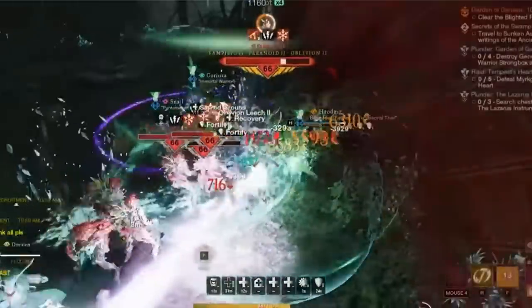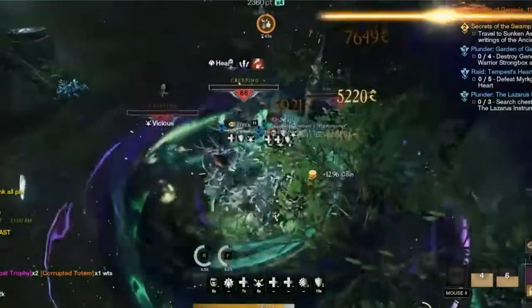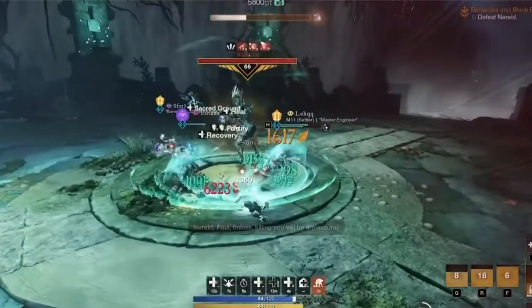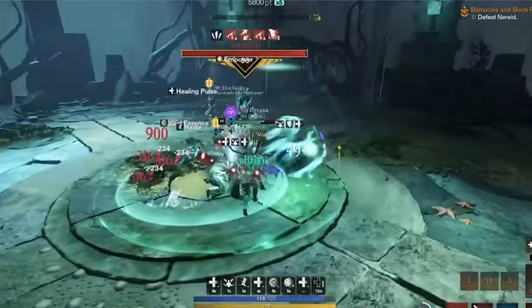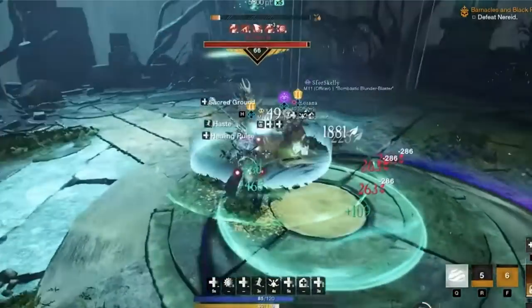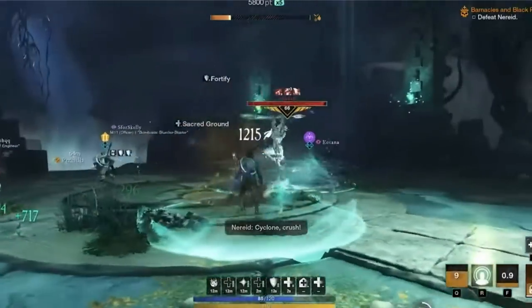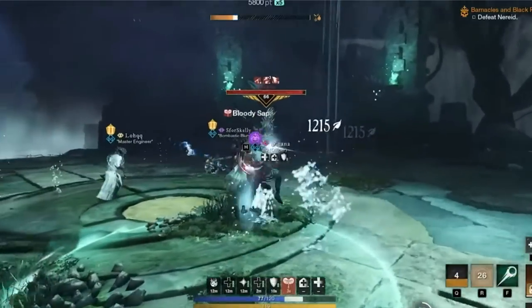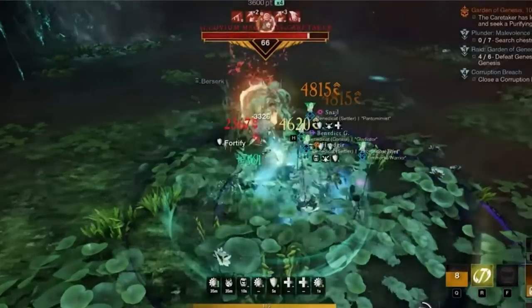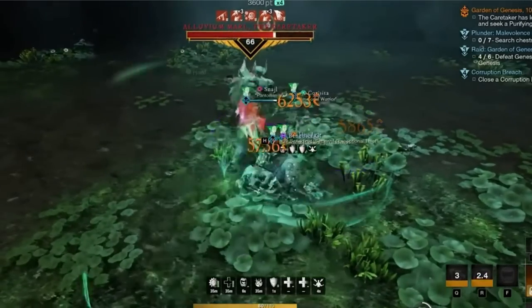We know M10 Dungeons are capable of giving us up to 6,000 Umbral Shards for an M10 Gold run. When they're running 9-minute Garden of Genesis, let's average it out to about 10 minutes per run. That's 6 runs per hour, meaning about 60,000 Umbral Shards per hour — absolutely insane. This is why it's so important in the current meta to get your PvE build set and ready to go for the new Aeneid Dungeon as well as a speedrun dungeon like Garden of Genesis.